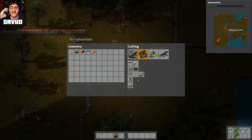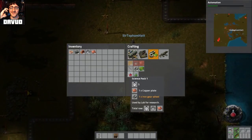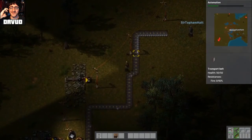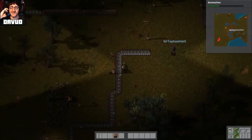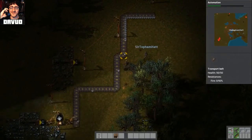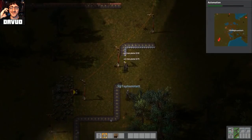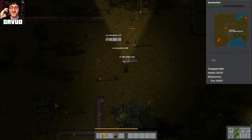Let's have a look. Science packs — we need copper plates and iron gear wheels. So what we want to do is set up a little thing that produces iron gear wheels. How do we do that? I'm going to just straighten this out, because this is really pissing me off — it's zigzagging left and right.